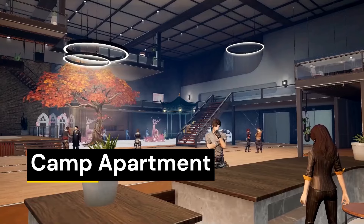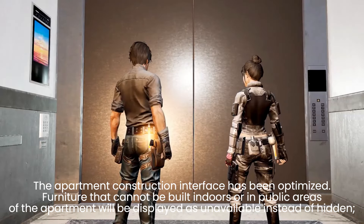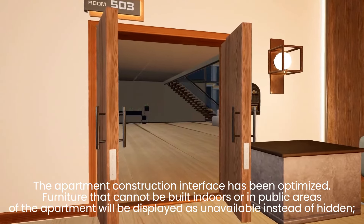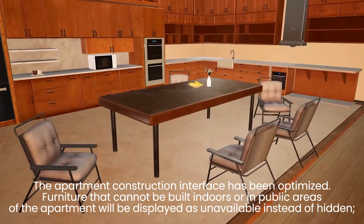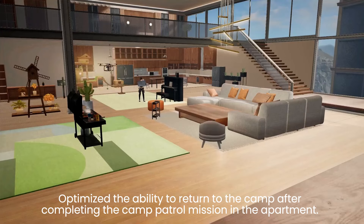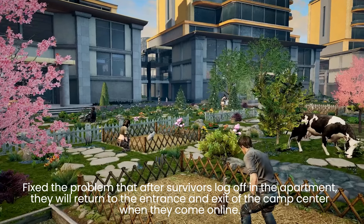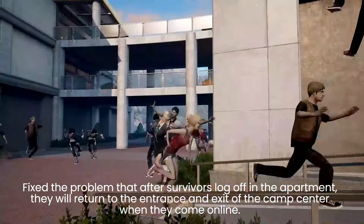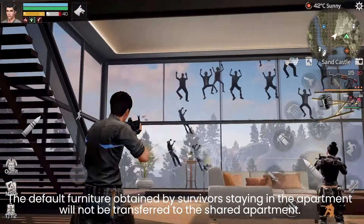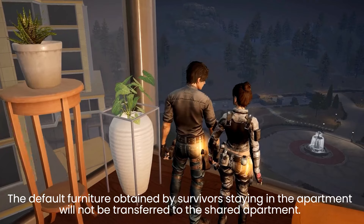Camp Apartment Optimization: The apartment construction interface has been optimized. Furniture that cannot be built indoors or in public areas of the apartment will now be displayed as unavailable instead of hidden. The ability to return to camp after completing a camp patrol mission in the apartment has been optimized. A fix has also been applied so that when survivors log off in the apartment, they will no longer return to the entrance of the camp center when coming back online. Additionally, the default furniture obtained by survivors staying in the apartment will not be transferred to the shelf apartment.